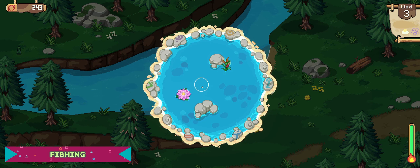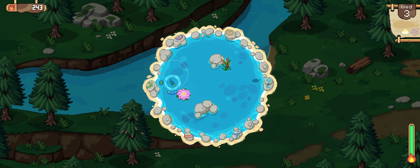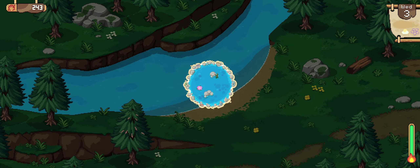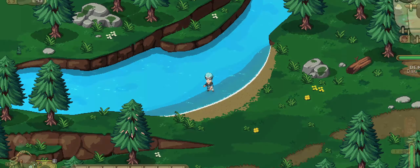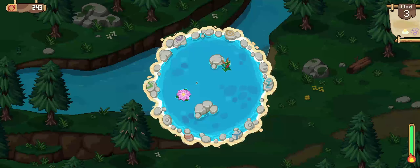Now let's talk about fishing. Fishing in Roots of Pacha really might be my new favorite fishing mechanic of any game ever. This is honestly the best fishing I've ever seen in a farm life sim. It's a little different, and in my opinion it's very unique and very creative — I appreciate that a lot. It's also very peaceful and very beautiful.